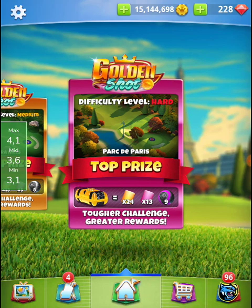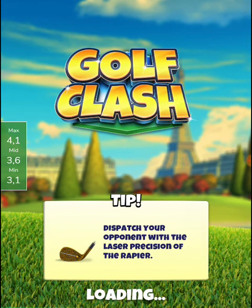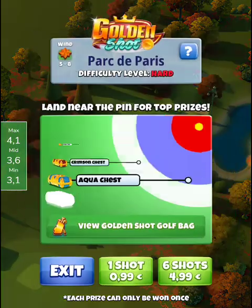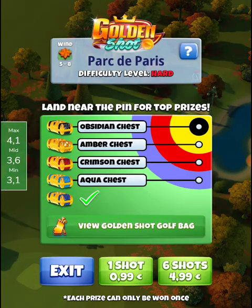Golden Shot, difficulty level Hard, tournament hole number eight. We use the golden long iron with the Power Ball 1, adjusting at about 1.8 miles per hour per ring. We adjust the amount of backspin depending on the wind — about 3 bars with headwind and 4.25 bars with tailwind — and adjust side spin depending on the wind as well, anticipating the wind effect on the ball guide. I hope it helps. Thanks a lot and good luck with your golden shot!